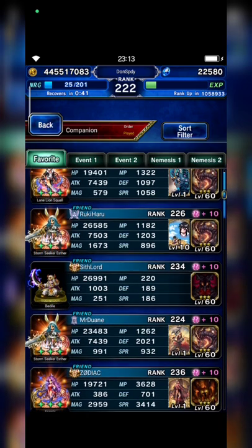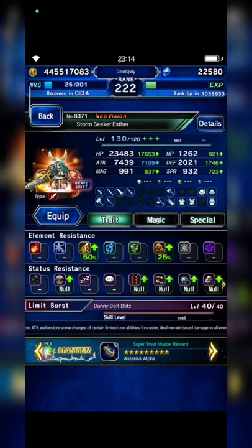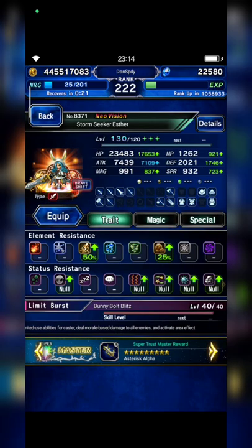I will bring Esther from Mr. Duane. I asked some of my friends to set their Esther with Insect Killer, but I found Mr. Duane first. With Insect Killer 300%, the damage will be 275.